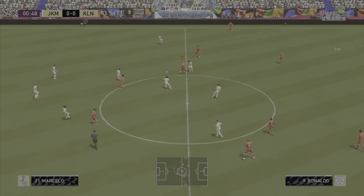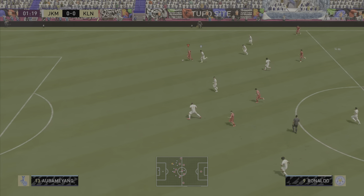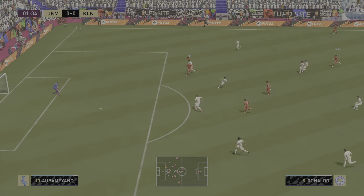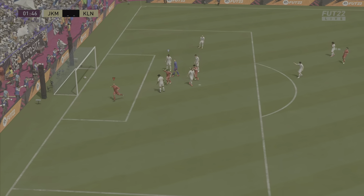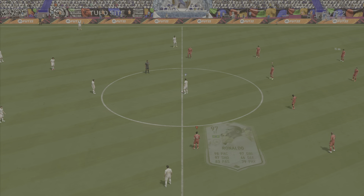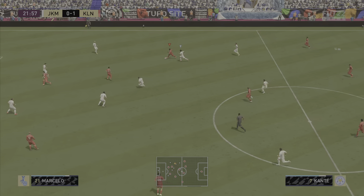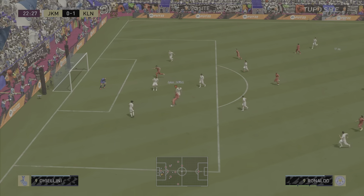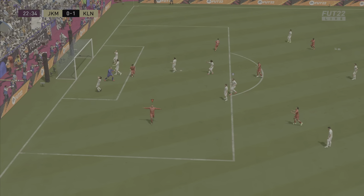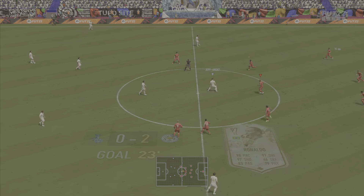That goal was all because of the good work from Ronaldo. Straight from kickoff, some excellent dribbling from Ronaldo — keeps the ball really close to his body, gets past the defender, runs in behind one-on-one with the goalkeeper and slots it away. Then another goal here with a scoop turn onto the left foot to create a very difficult angle, and on the five-star weak foot he just smashes it into the near post for a brace in this game.